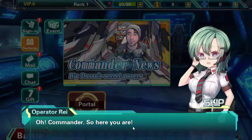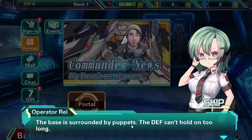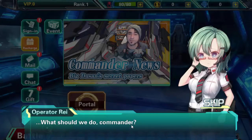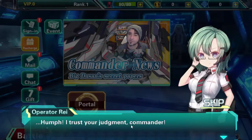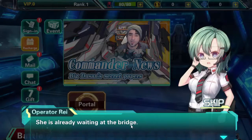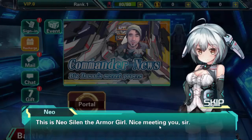Oh Commander, so you are here. It's me, your operator Ray. The war isn't going well. The base is surrounded by puppets, the Def can't hold on too long. What should we do, Commander? You mean that kid — can we rely on her? She is still under test period. I trust your judgement, Commander. She is already waiting at the bridge, go receive her. Oh, hello Commander. This is Neon Selene, the Armored Girl. Nice to meet you, sir.